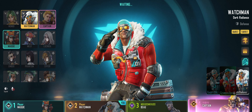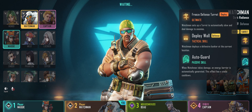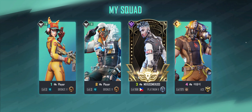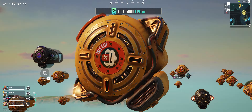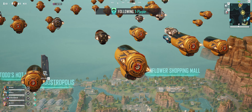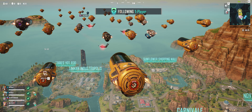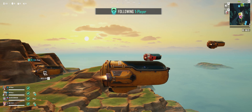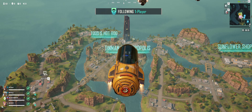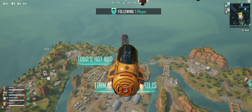You pick your skin right over here. You can see your abilities — this guy deploys a turret and has a barrier when he takes damage. I'm only level two, but we've got a pro on our team and now we're dropping. There's a jump master just like in Apex.